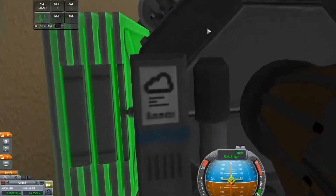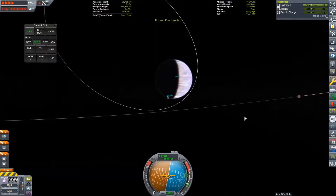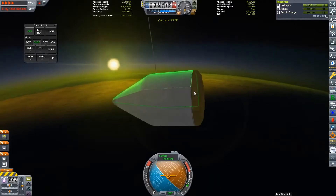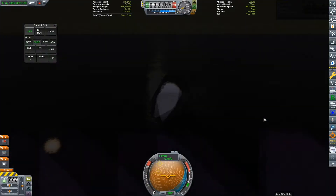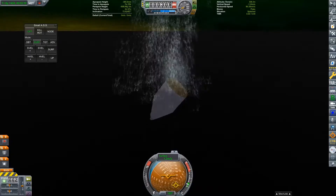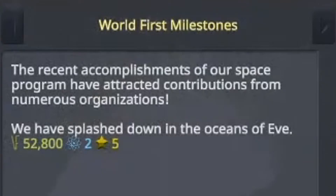Wait — remember when we detached the lander from the rest of the craft? Well, take a look at the staging sequence. The parachute icon is light blue, which means that our parachute is armed. So, if we jump ahead to the final descent, our parachute does indeed deploy. And sure enough, we managed to gently splash down in the oceans of EVE. We don't have any electricity, so we can't really do anything with this probe, but we have gotten a fair chunk of money from landing on EVE, so I see this as a win.